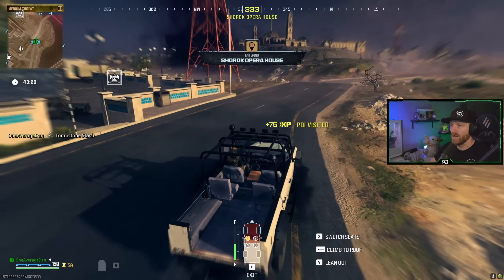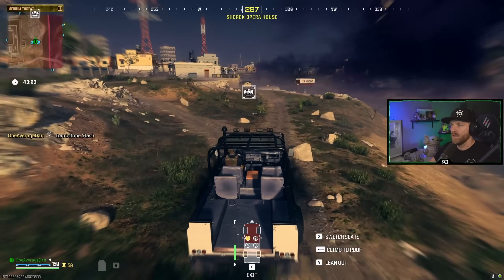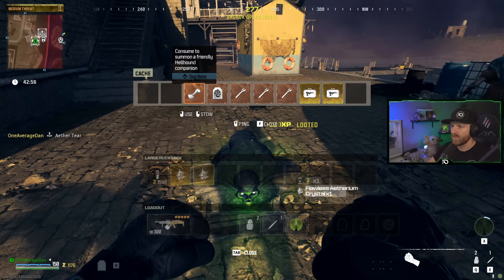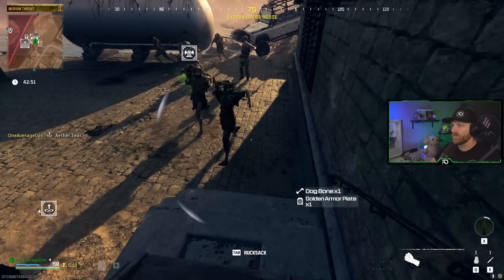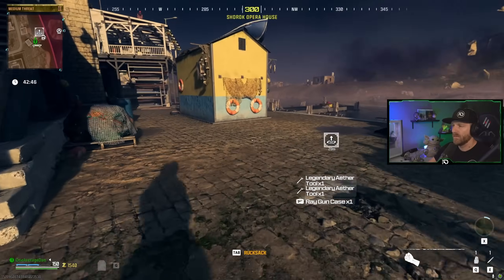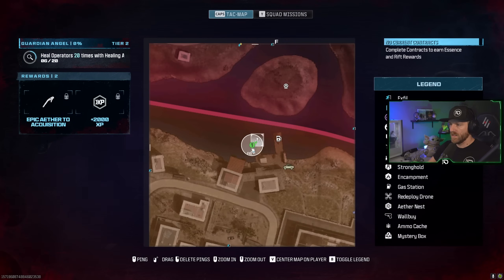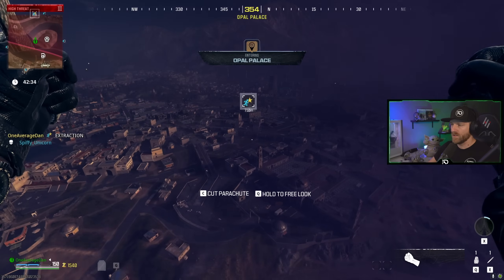Sometimes there's a boat here or an Aether Tear. There used to be an Aether Tear beyond that dock sometimes — oh, there is one! We know this game so well. Everything grabbed. That's why you have the decoy grenades. So now we go straight for the extraction.